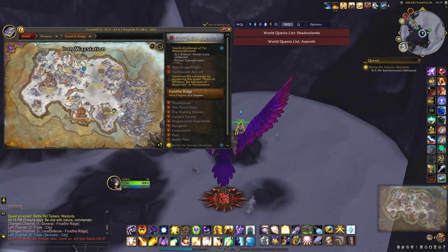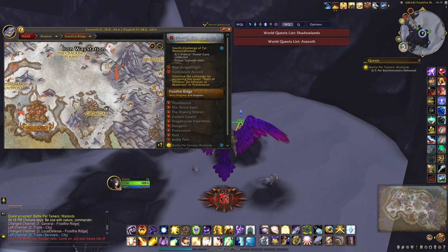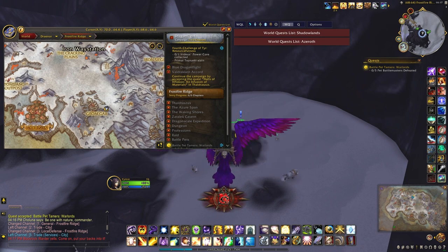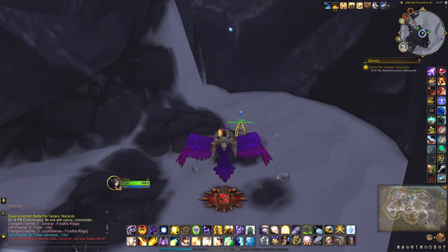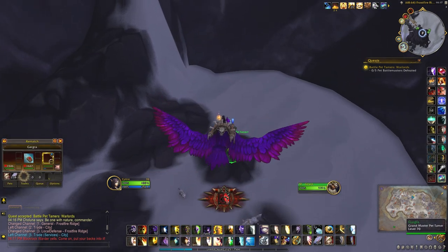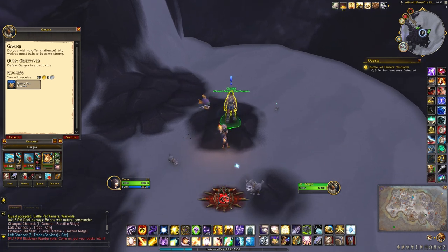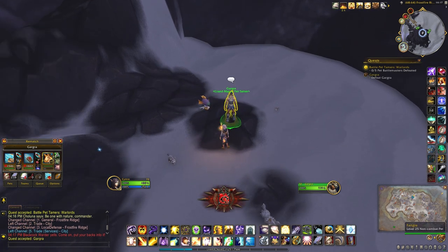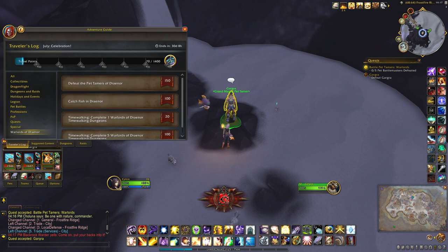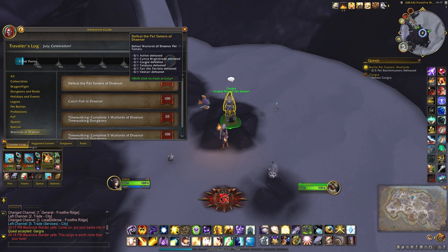The first tamer is located right here on the map, just outside Gromgar in the Frostfire Ridge. Just to confirm, you can do these as a pet leveling strategy — for the achievement you only need to defeat them.